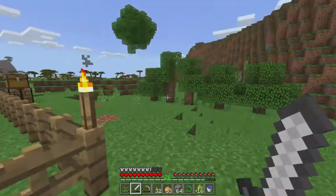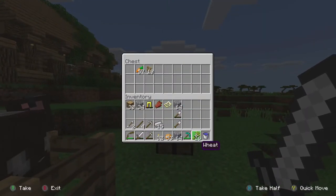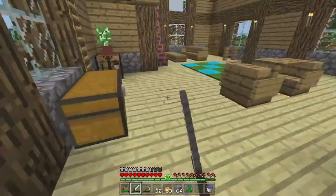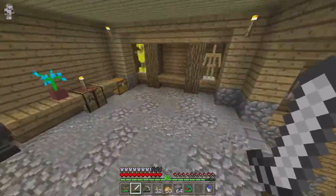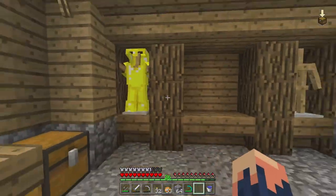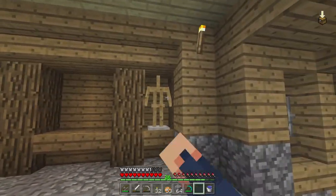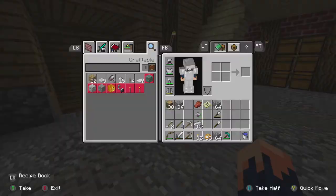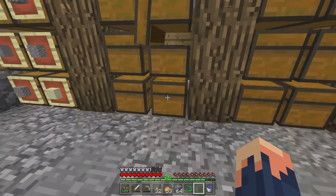Look at that — full gold armor just from mob drops, that's pretty cool. I might try to get diamond or iron eventually, but I'm wearing full iron right now and I don't want to make a full new set given how limited my resources are.